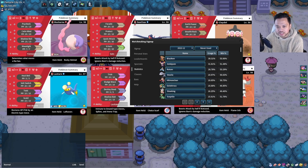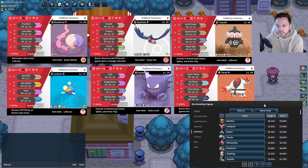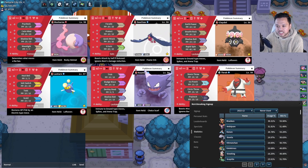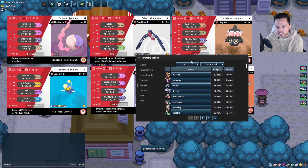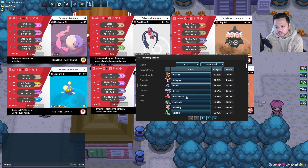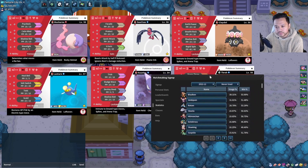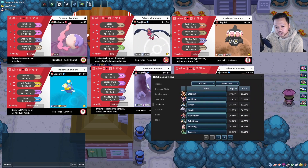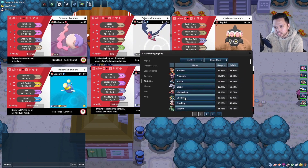If Rotom is a Substitute set that could be annoying, but we can use Scald to break the sub. Vileplume can be a bit annoying but Claydol has Levitate, and we can retaliate with Earth Power. We also have Rapid Spin to get rid of Stealth Rock. Hitmonchan — we have Musharna and Electross using a variety of moves.